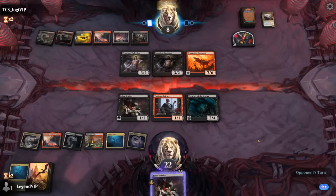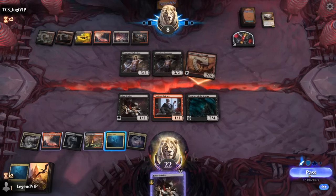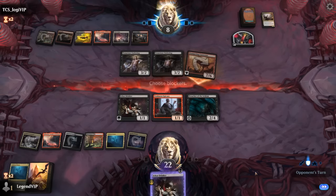Finding an Edgar or Vito — some of our other four-drops would be nice. I'll just take the hit for now.